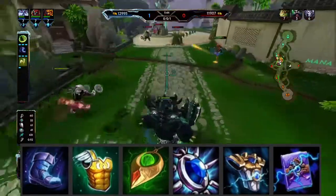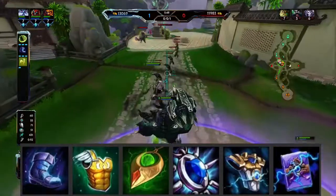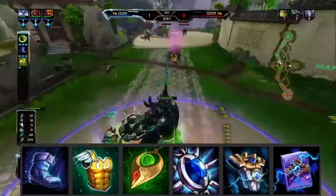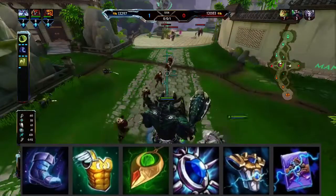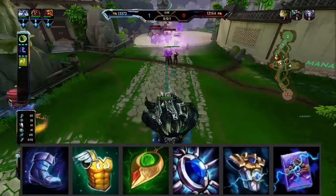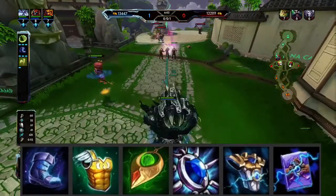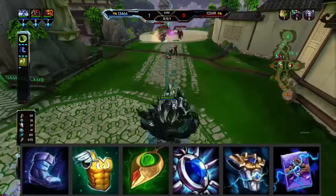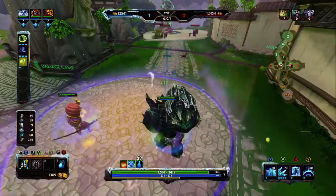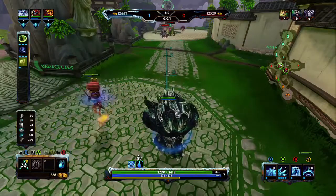After the boots, I'll either go into Sovereignty or Heartward Amulet — Sovereignty if they have more physical damage, and Heartward if they have more magical. After those two items, I'll go into Void Stone, Breastplate of Valor, and last but most certainly not least, Soul Reaper as my final item, because it does some pretty good damage.